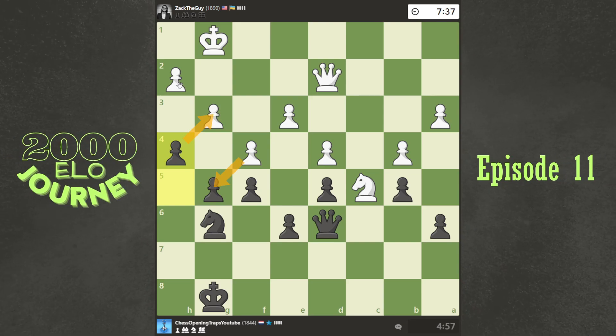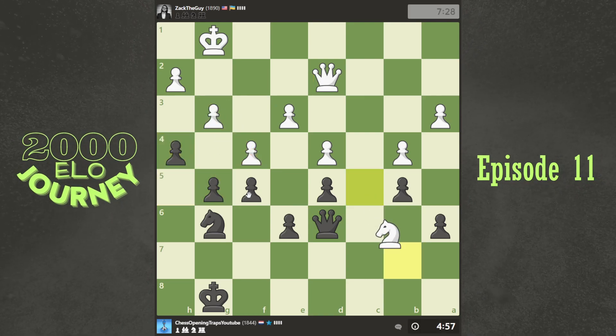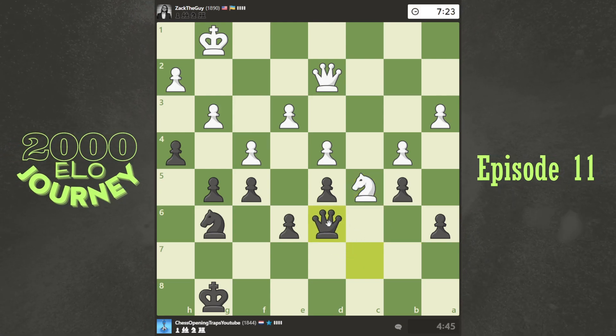So it takes, takes, and if he takes back I have this check. It kind of has to block with the queen in order to not lose this one, and after we trade I think I'm fine. It starts attacking now — yeah, I can just go here. What's he gonna do? I'm not seeing it. He might repeat moves but I'm okay with that actually.